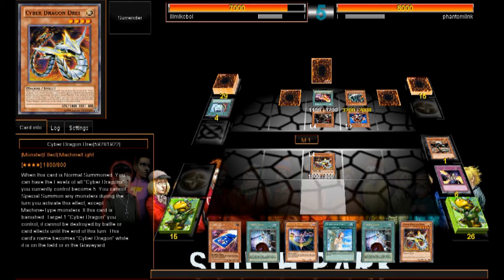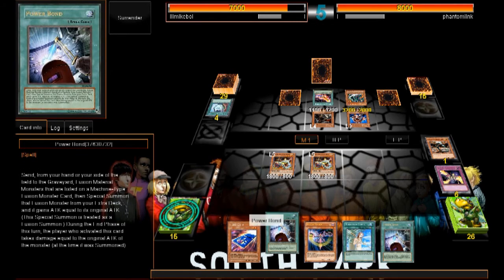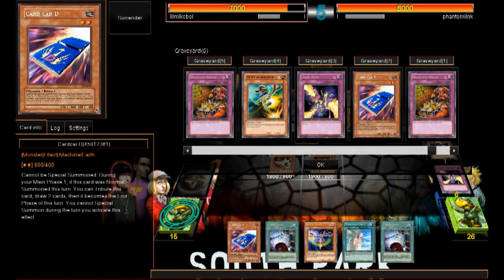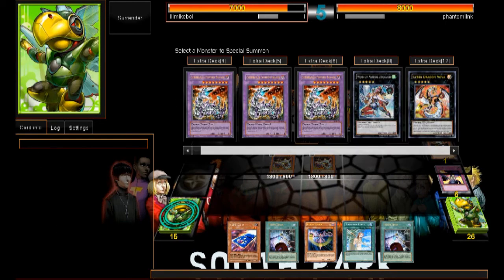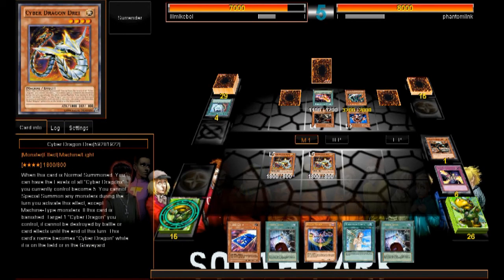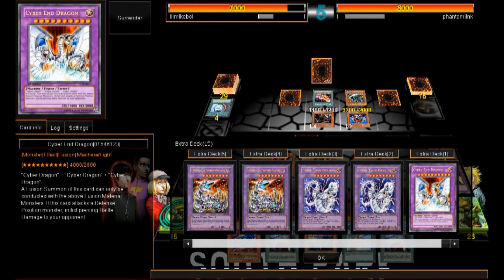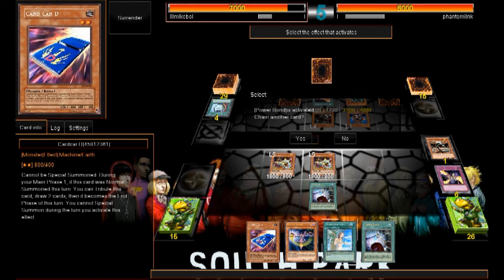Normal Summon — yes! So we've got two options: we can go with Power Bond now. We don't have any Cyber Dragons in our graveyard, so Cyber Dragon Nova wouldn't be great. These aren't Machine-type monsters — Warrior, Insect. We could go with Arsenal but I don't think that will work out. We'll go with Cyber Twin Dragon — 5600 attack, can attack twice.